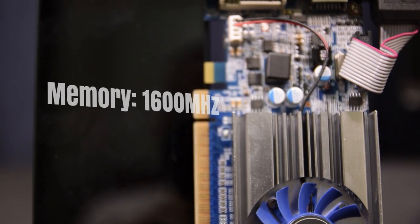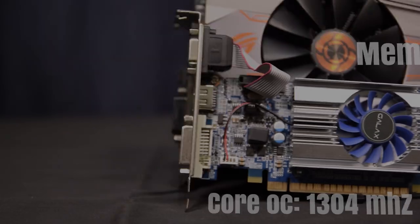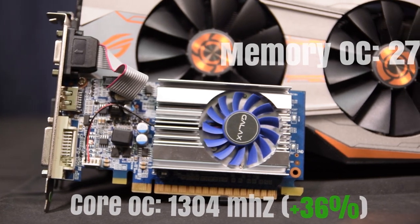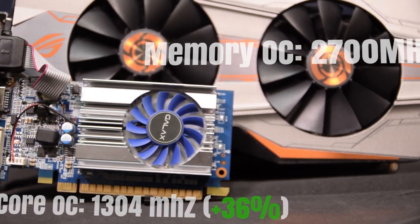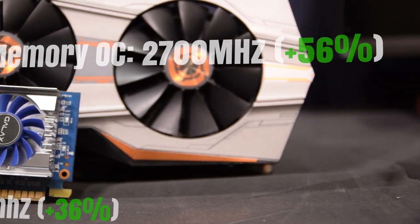Regardless of its deficient and outdated specs, I actually got quite a decent overclock out of the card. I was able to bump the core clock up by 350 megahertz — a whopping 36 percent — and the memory I pushed up another 900 megahertz, a flipping 56 percent overclock. Not bad at all.